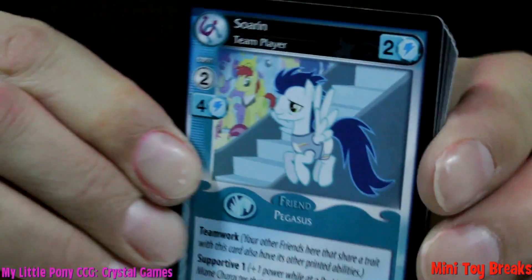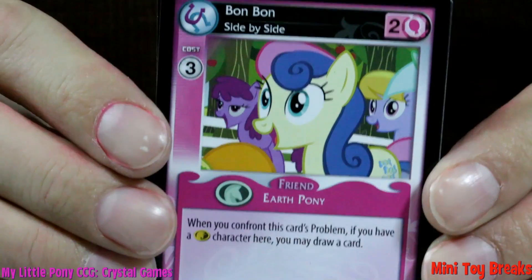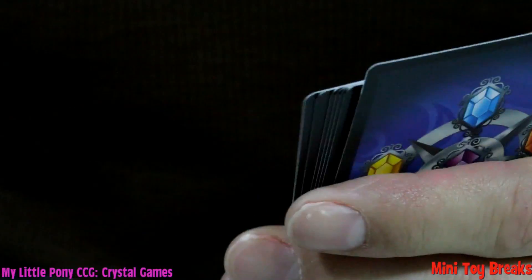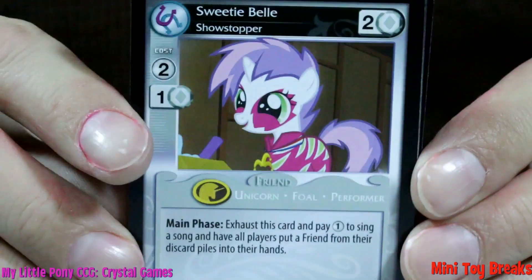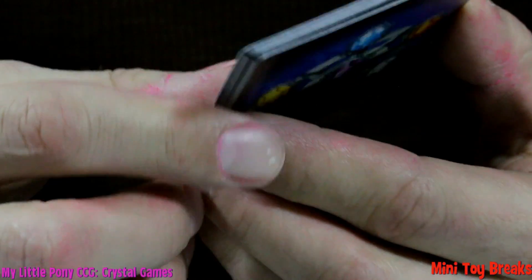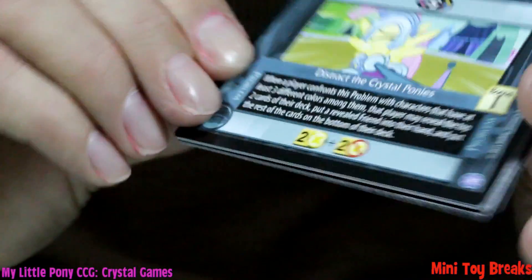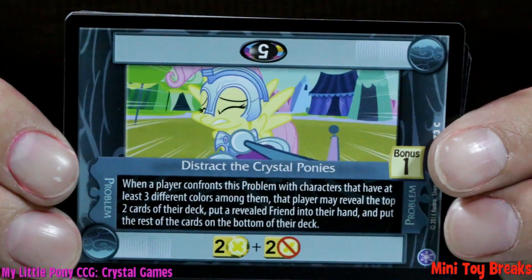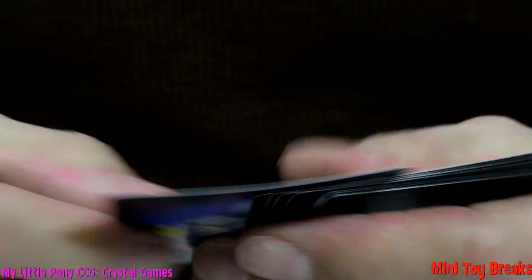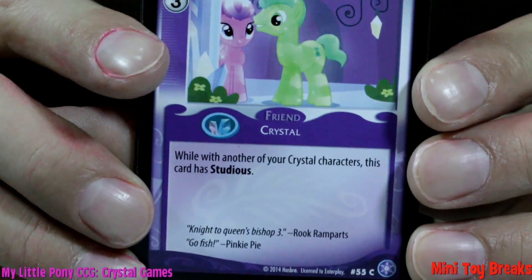And what have we got? Sorin! Team Player! Bon Bon! Sweetie Belle! These cards are pretty cute! Distract the Crystal Ponies! Sounds powerful! Rook Ramparts!